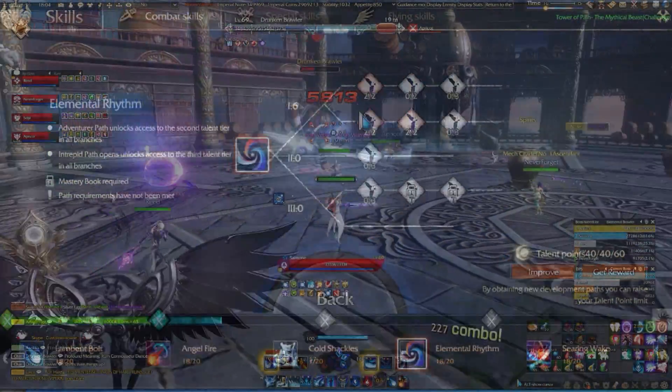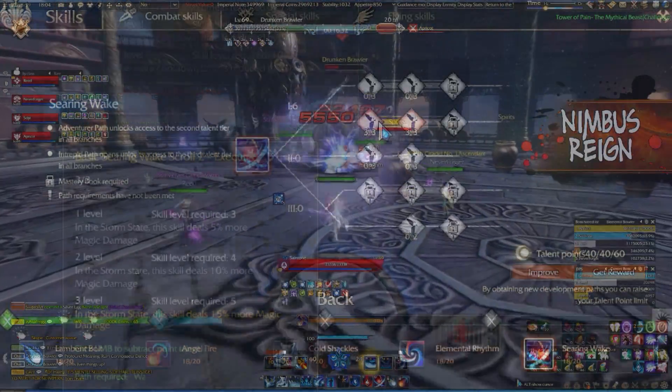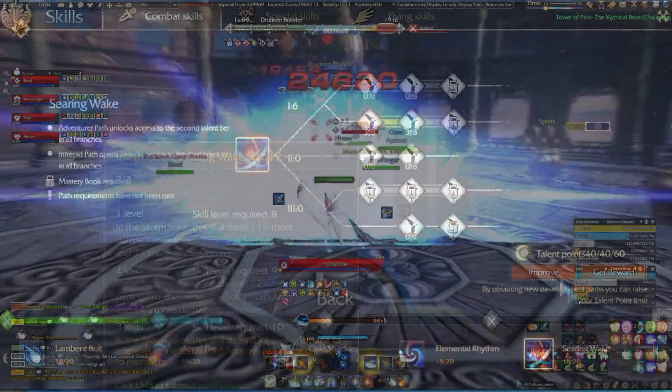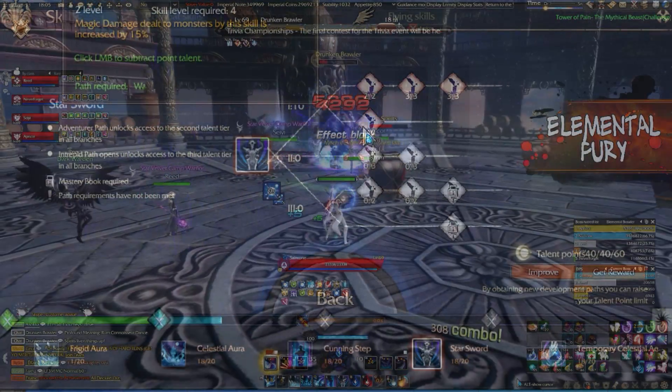For Elemental Rhythm, we take all damage boosts in lightning stance and extra magic damage from the buff on the first row. We take all bonus damage passives for Searing Wake while in lightning stance. Later on when you have extra points, you can put points into Celestial Aura's many passive boosts for offense and defense, but early on, don't.